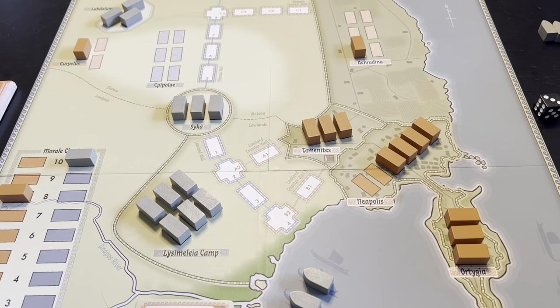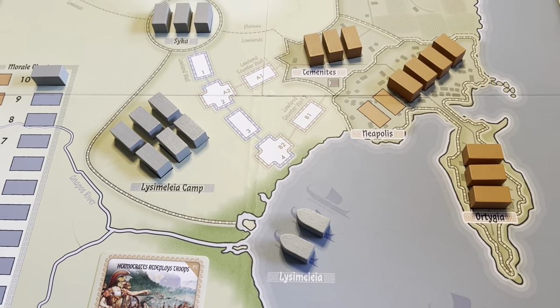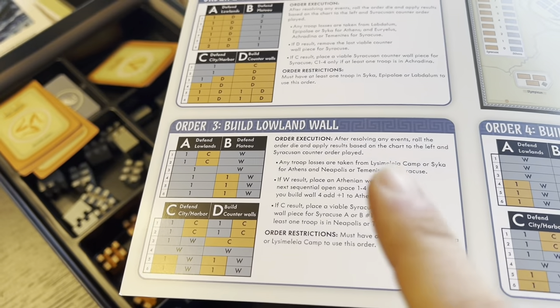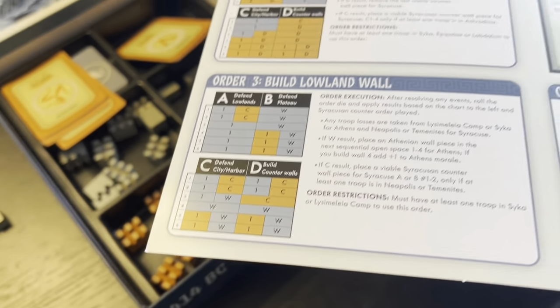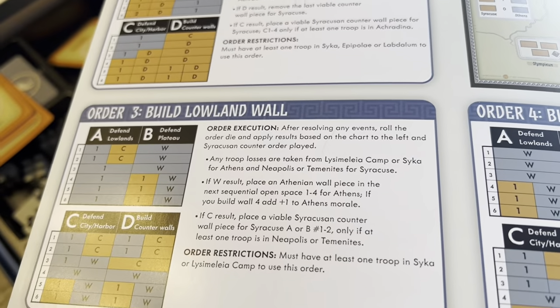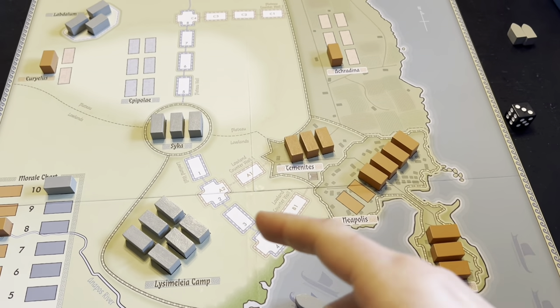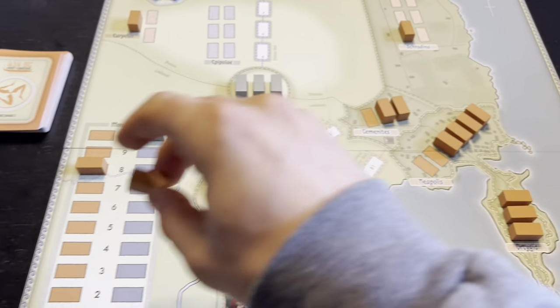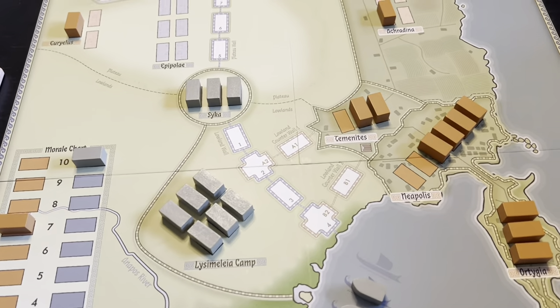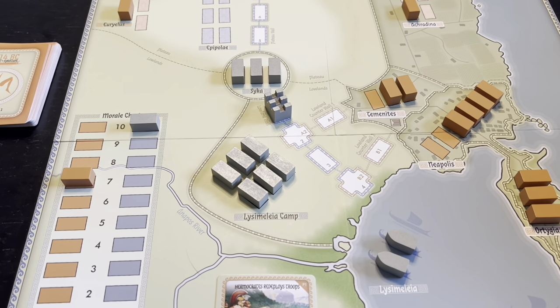Now let's try and build some lowland walls. They selected defend the plateau. Looking at the chart, I actually cannot fail to build a wall — the only question is whether they take casualties. I rolled a five: that means a casualty to the Syracusans and I get to build a wall. Syracusan losses are taken from Neapolis or Temanetes. Let's take from Temanetes — so that's an elimination. And then I get to build an Athenian wall section here. We've started the encirclement of the city.